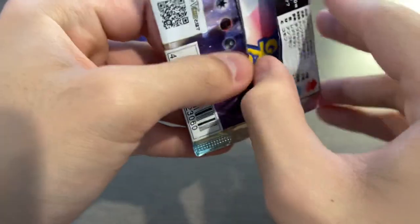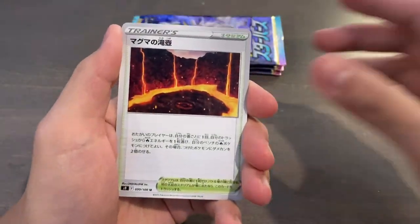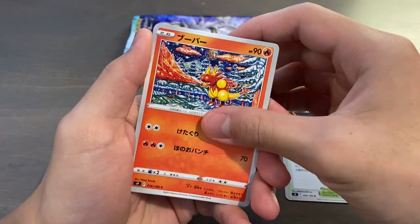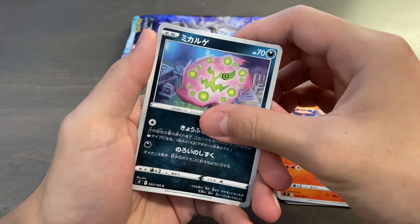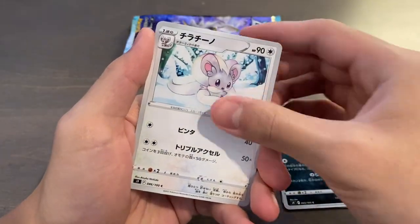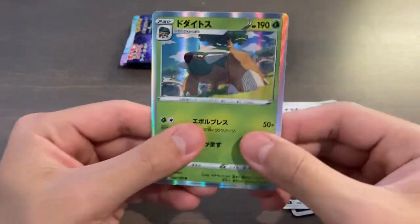With Japanese Pokémon packs, it's one from the back if I'm not mistaken, so we'll do that. Alright, so we first have a Trainer — I think that's a Magmar. Can't remember the name of that one.